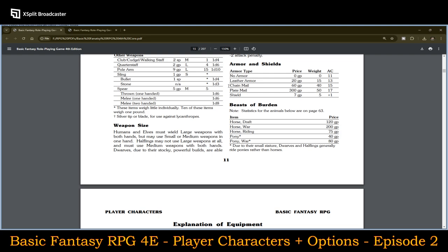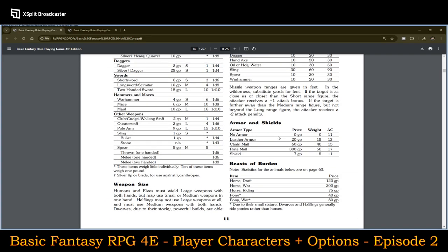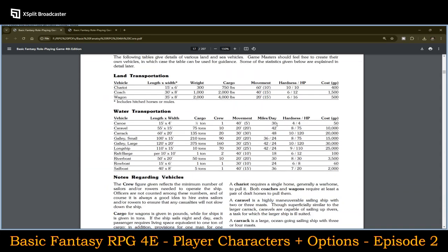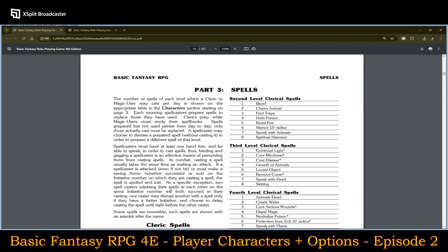Armor and shields have a separate section. They also have beasts of burden, vehicles, and siege engines covered. I covered chapters one and two there, so now we're going to switch to the optional rules.